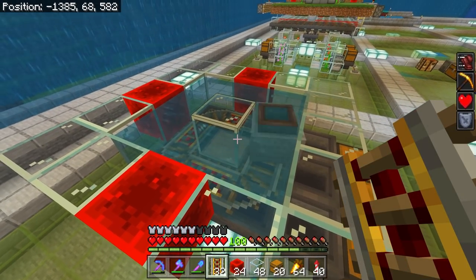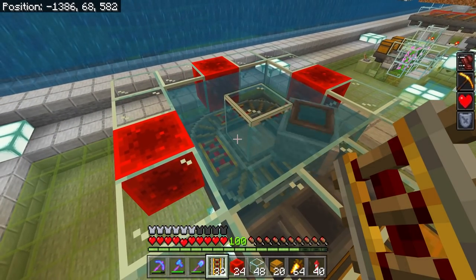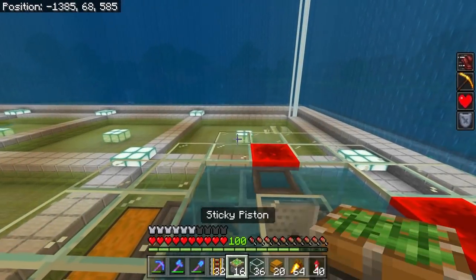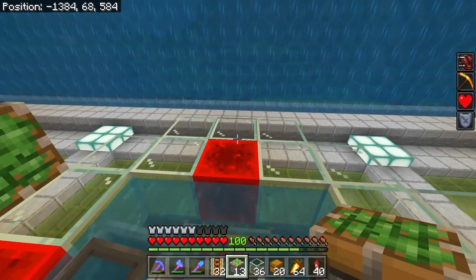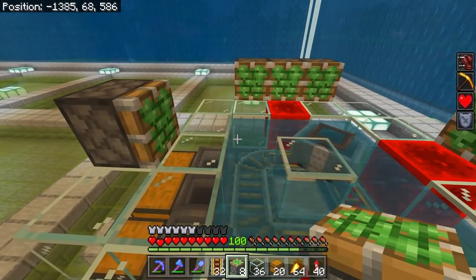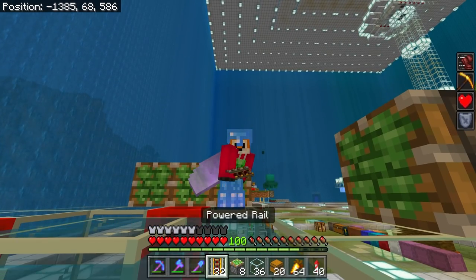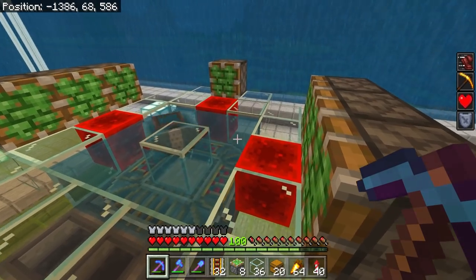That should keep it going around nice and quickly, and we shouldn't have to worry about it stopping while we're running this. I'm using mainly glass as the building material in this build - it's absolutely unnecessary, you can use whatever blocks you want. I just like to be able to see inside my farms when they're running so I can spot any problems.